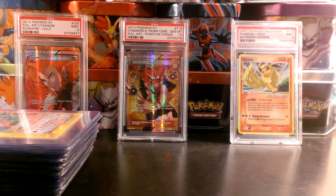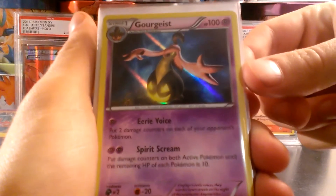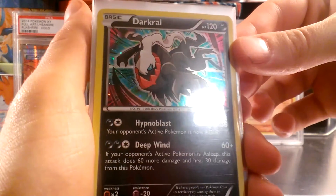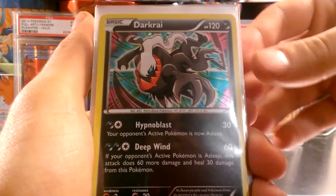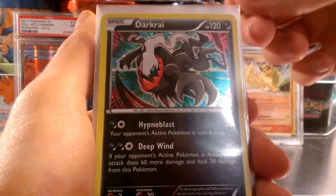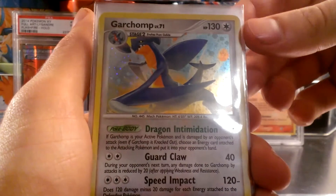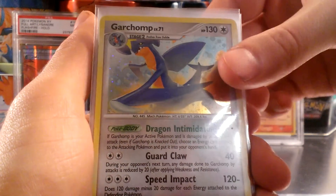Starting off with just a bunch of holo cards that I really like. This Gorgist from X&Y — fantastic. This XY22 Darkrai promo came with Phantom Forces, I think a triple blister, and I should probably PSA-Grade this because it just looks so cool. Either PSA-Grade this, or purchase the Japanese Movie Promo, which is a Crystal Shard holo, which is really nice, and PSA-Grade that.